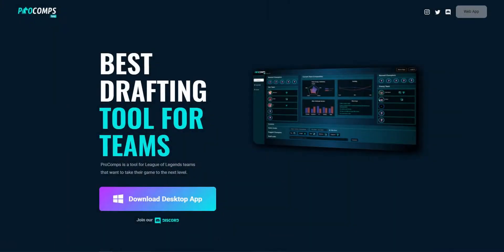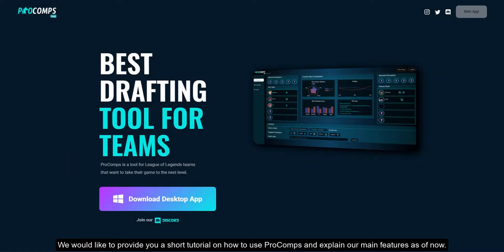Hello Summoners! We would like to provide you a short tutorial on how to use Pro Comps and explain our main features as of now. Our tool is designed to provide teams critical insights to build better team comps and enable them to react during the champ select within very short time frames. So let's get started.